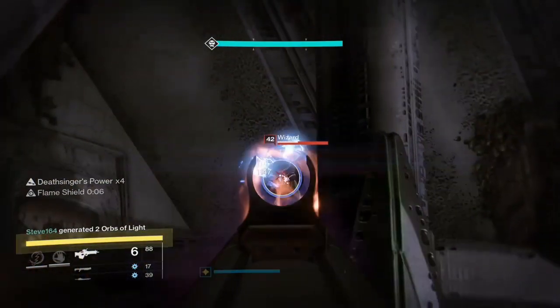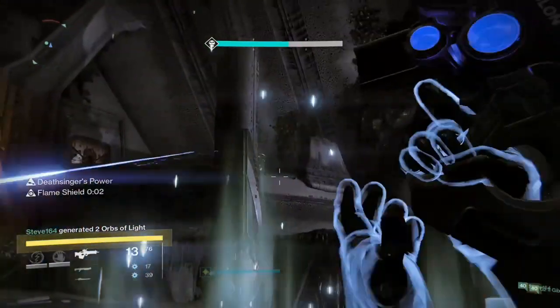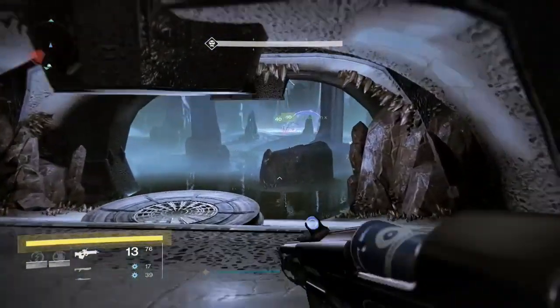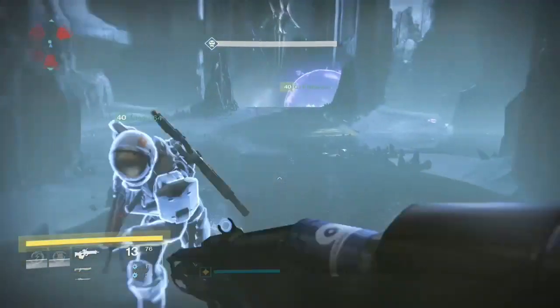But not too much of an issue. As soon as your Deathsinger's power is back down to zero, that is your cue to get back to the centre of the room. Now as we run in here, you will see the other guys have just switched places.